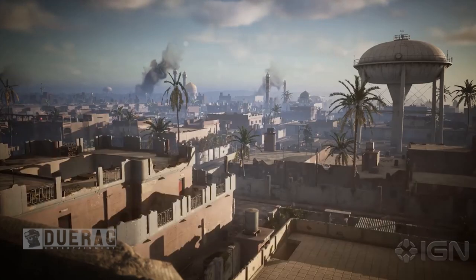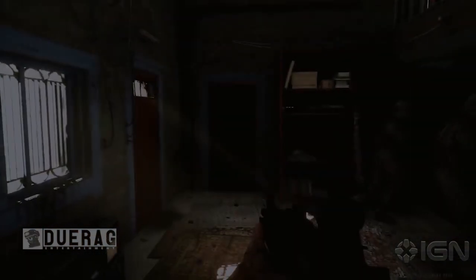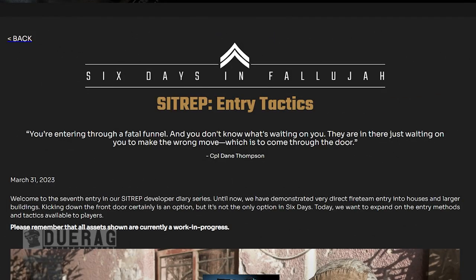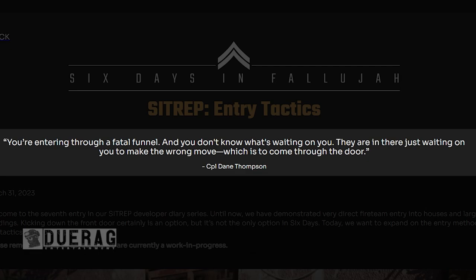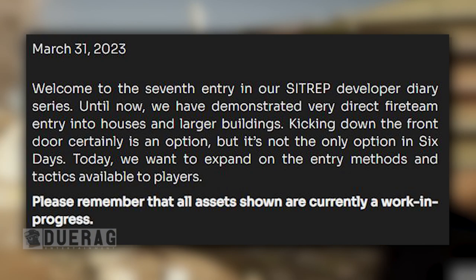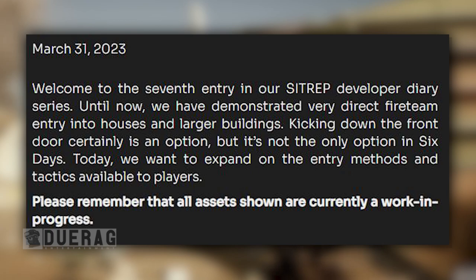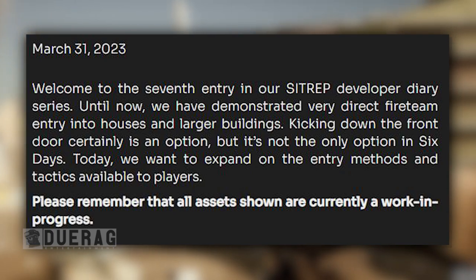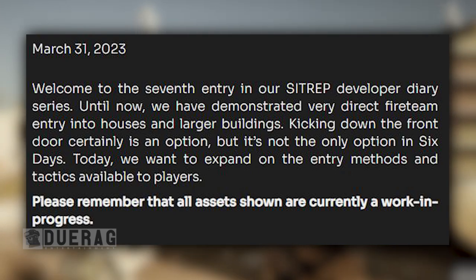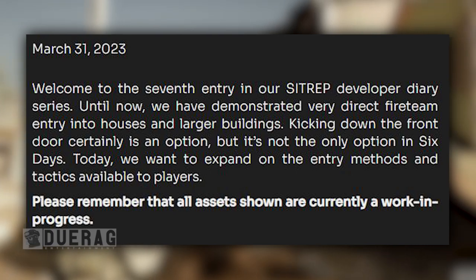The gameplay also came with this article. So to put it in perspective, we're just going to go ahead and read through it and go over the videos as they come up. So let's hop into it with SIPREP Entry Tactics. You're entering through a fatal funnel and you don't know what's waiting on you. They're in there, just waiting on you to make the wrong move, which is to come through the door. Corporal Dane Thompson, March 31st, 2023. Welcome to the 7th entry of our SIPREP Developer Diary series.